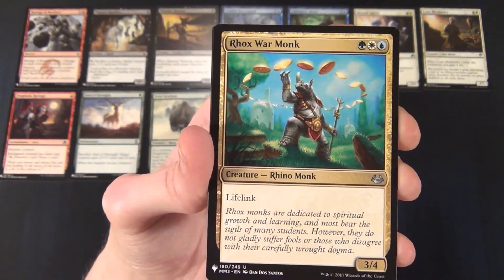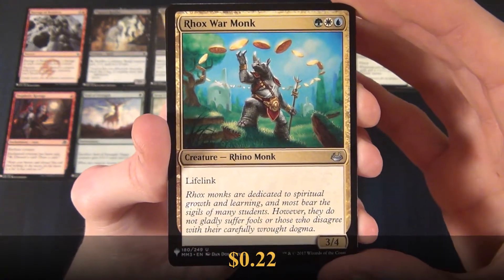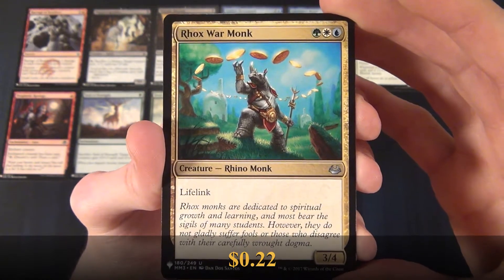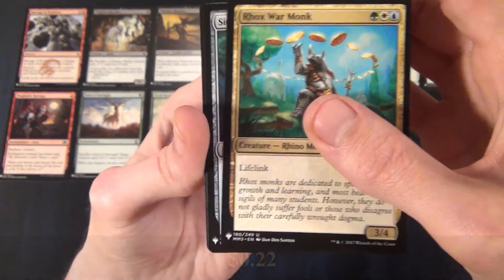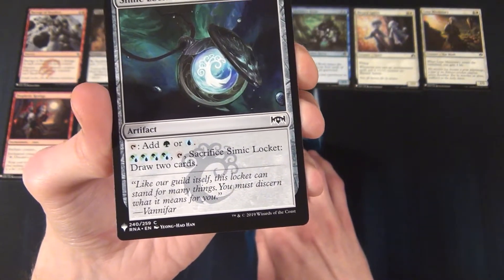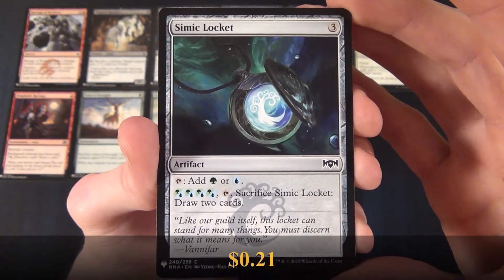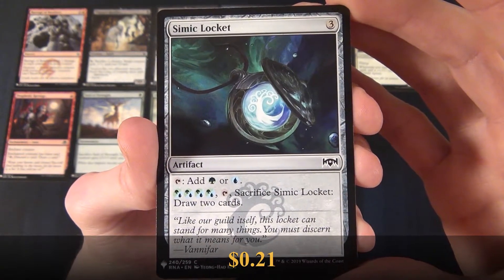And then we have an uncommon multicolored, a Rhino Monk. Very nice there. Then we have a common artifact, a Simic Locket.